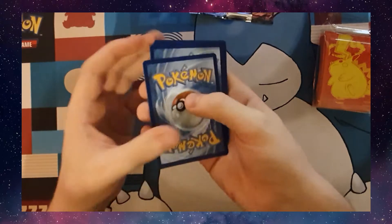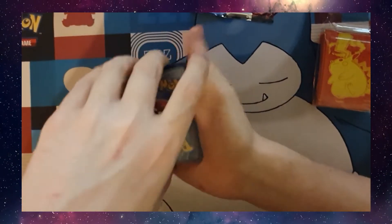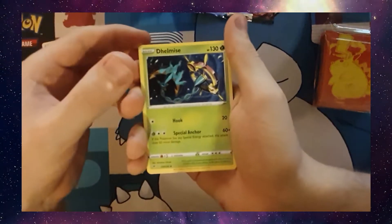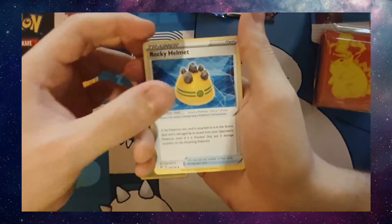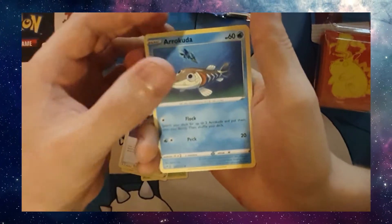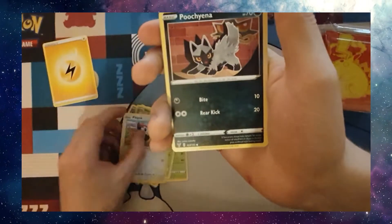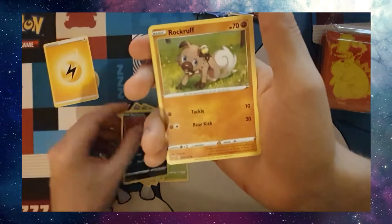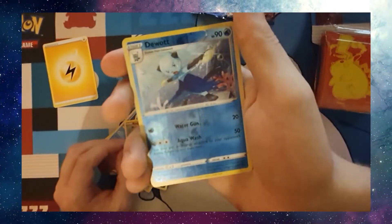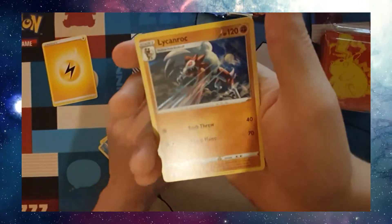For Sword and Shield it's four from the back, you pop to the front. Code card, Energy, Delmais, Rocky Helmet, Alistair, Harakuda, Ninkarda, Pikipek, Puchina, Rockruff, a Reverse Holo, Doowat, and a Lycanroc.